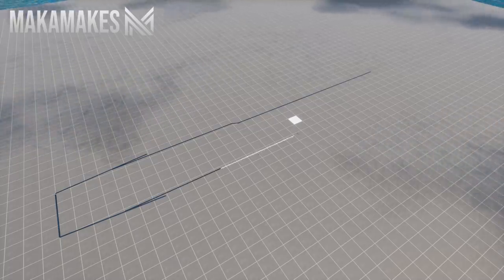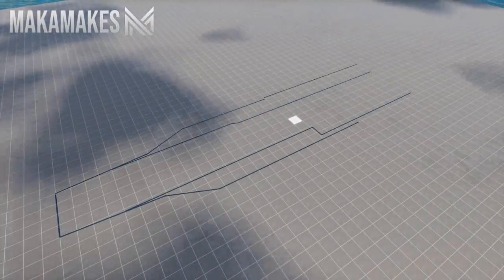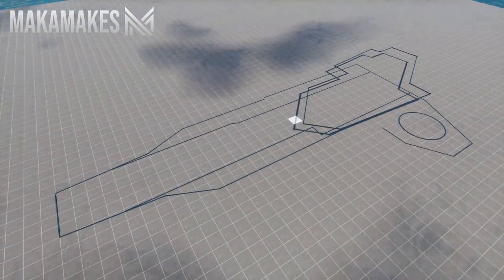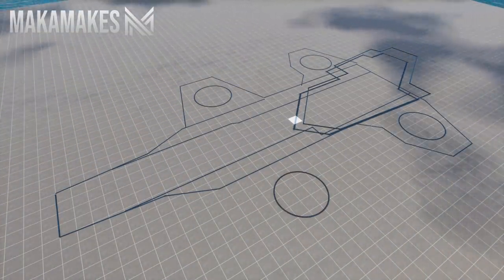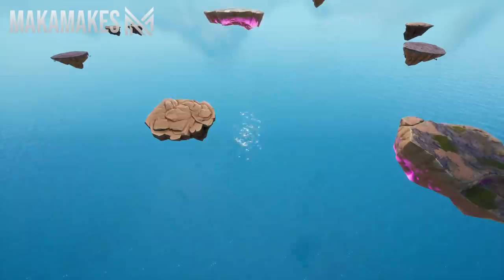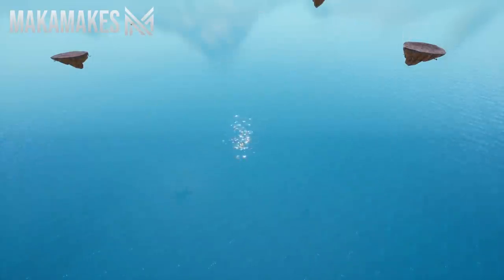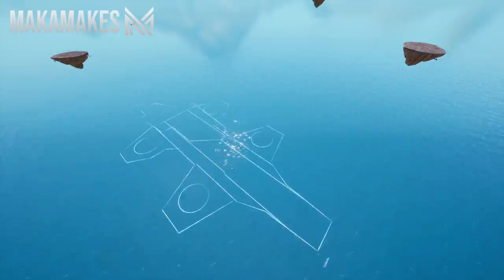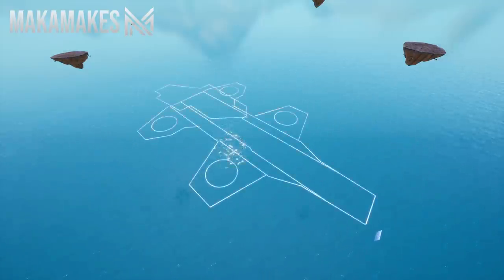To start off the project I first built the basic outline of the flight deck. This step is super important as it ensures the proportions of the helicarrier will be correct. I am creating the outline to be about half scale to the one seen in the movies. Once I had this step complete, I jumped over to the Kevin floating island map, got rid of all the flying rocks, then pasted in from my quickbar the outline of the helicarrier.